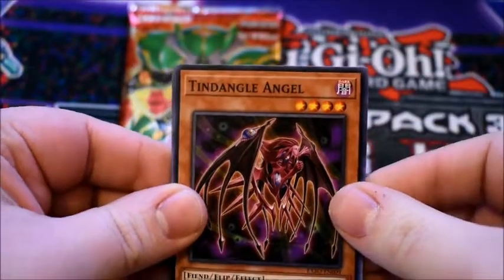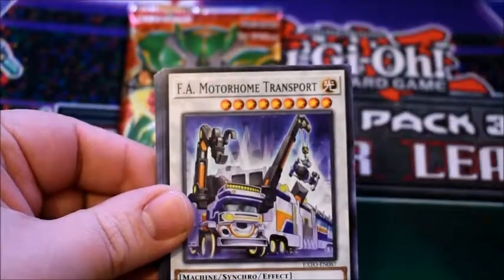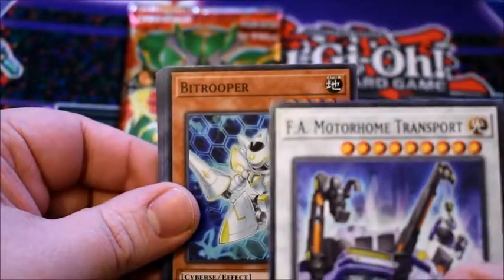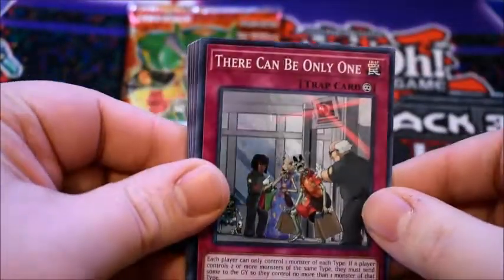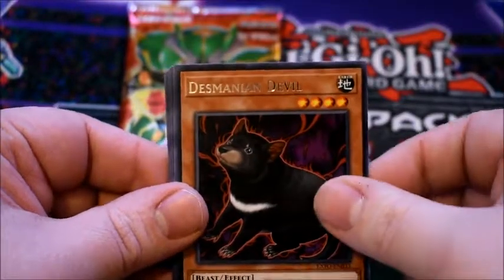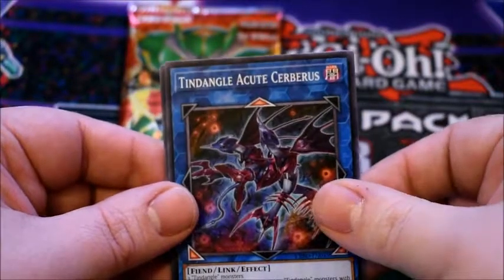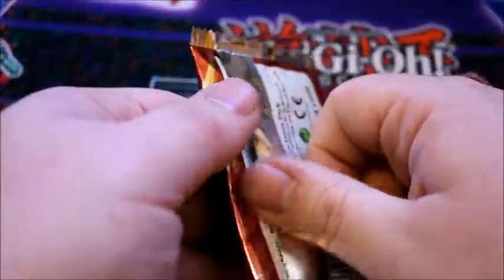We have Ting Dangle Angel, Watt Kinetic Pupineer, F.A. Motorhome Transporter, Bit Trooper, and There Can Only Be One. Then we have Desmanian Devil, Link Belt Wall Dragon, Ting Dangle Acute Cerberus, and Ting Dangle Protector. Now on to the final pack.